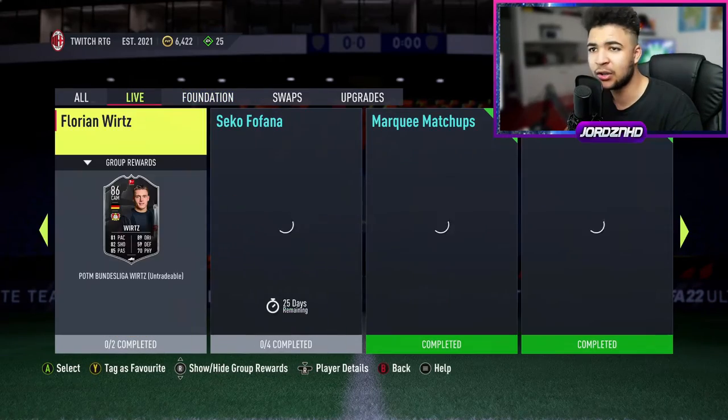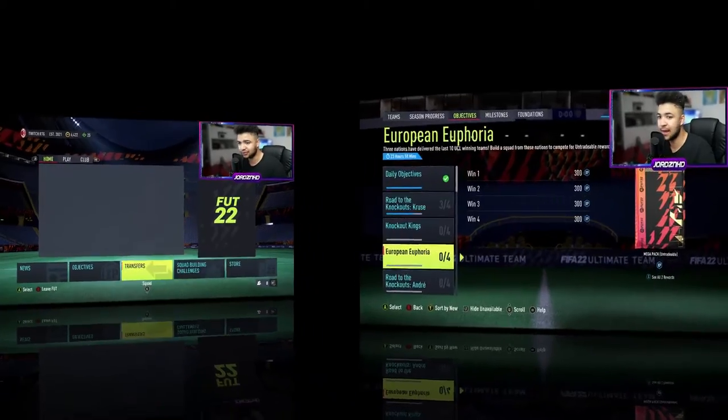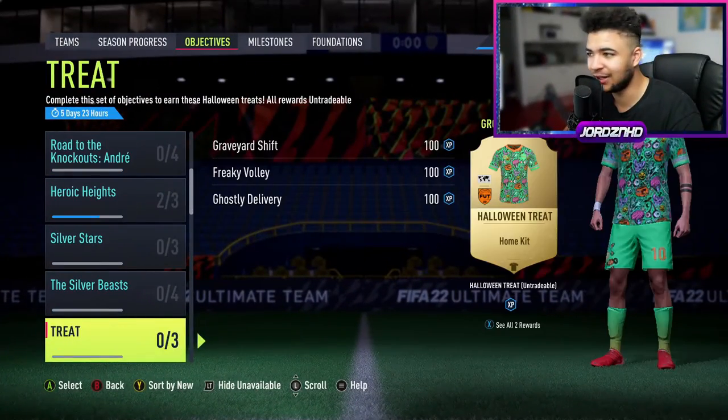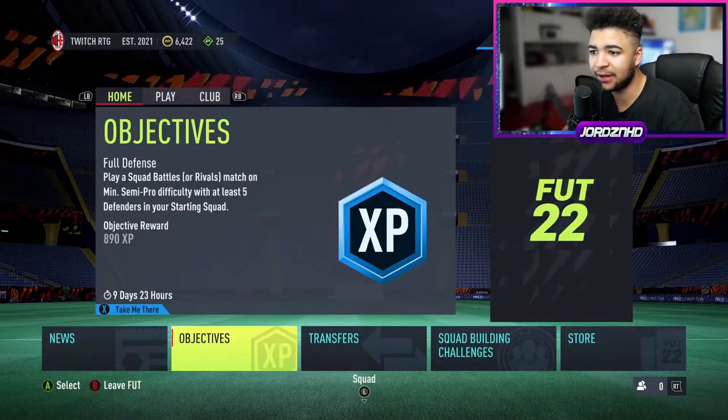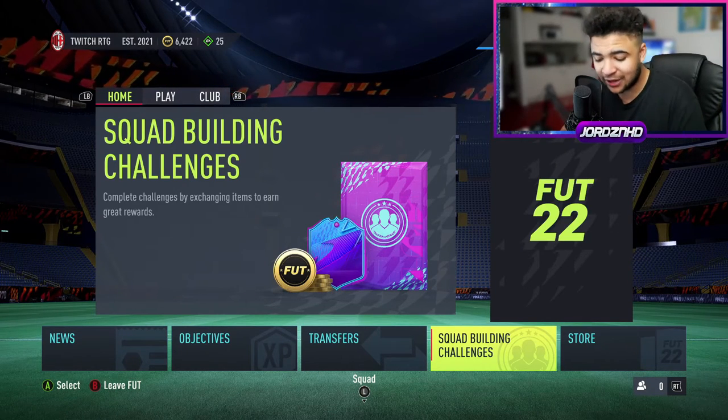Let's have a quick look at what else they've dropped. Going to the second page — not in. Let's have a quick look at objectives — not in for objectives either. So that's going to be it for content: a Costitch SBC, which is not too bad at all. It could have been worse, but you'll take it.